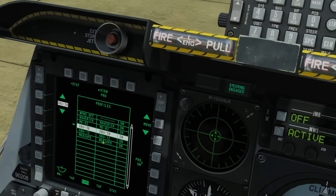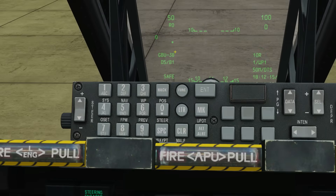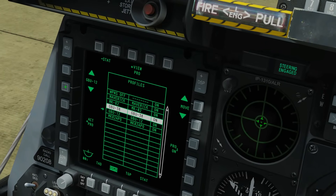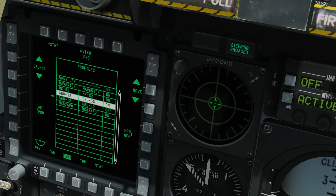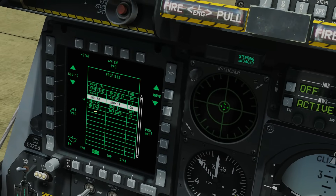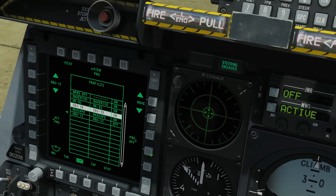We can also enable or disable profiles on what we call the hard rotary. We use DMS left and right to cycle around the rotary. If we select a profile and wanted to disable it, it is now off and no longer available in our hard rotary for use. We can also move these profiles up and down within the list - so if I wanted the GBU-12 at the bottom of the rotary, I would highlight it and move it down to the bottom.